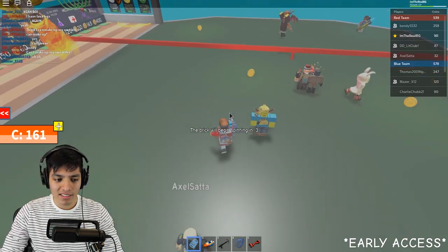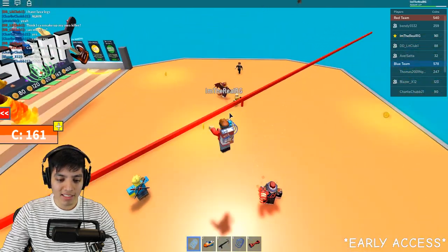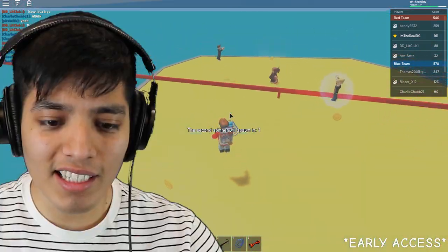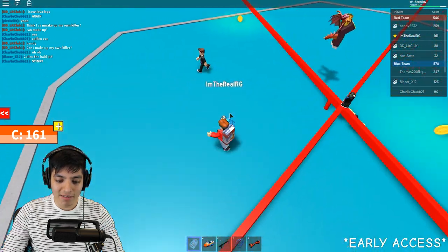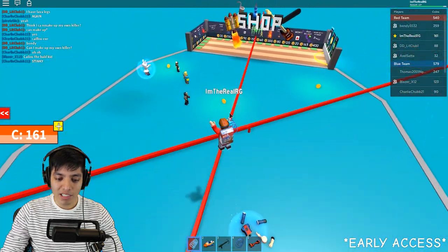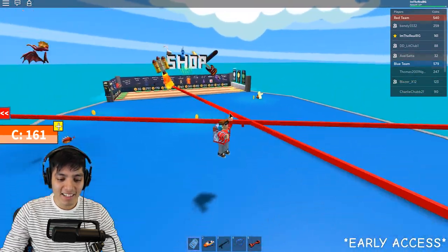Oh no — spinning lava bricks! These are always fun, kind of reminds me of Epic Mini Games or something. Come on, we got this — we will not be defeated by the spinning lava block! A second spinner? Okay, so they're taking this to another level. Can we manage to survive these bolts spinning at the same time? You gotta be kidding me — this is pretty cool actually. What if they spawn a third one? Oh my god, now that would be too crazy!